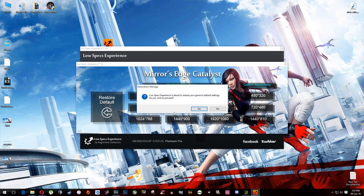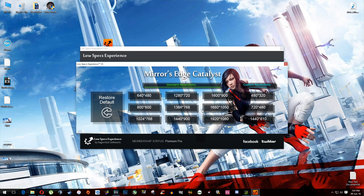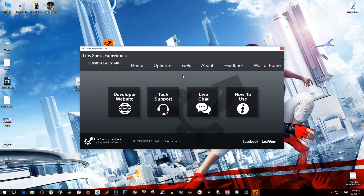Go back to Low Specs Experience and select Restore Default. One more thing to note: if you have any problems, questions, or anything else you'd like to ask about Low Specs Experience, make sure to do that through the Help tab and we will gladly answer all of your questions, usually within 24 hours.